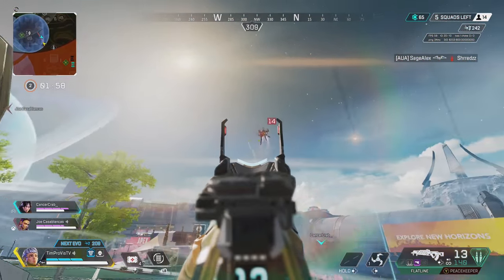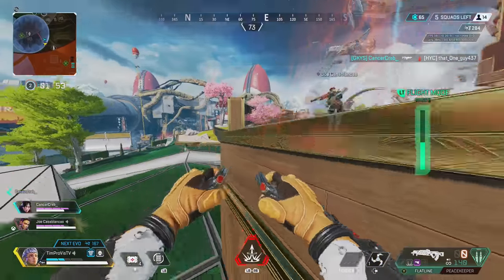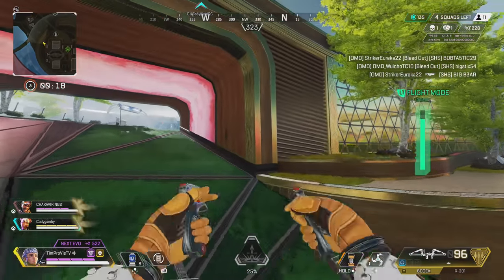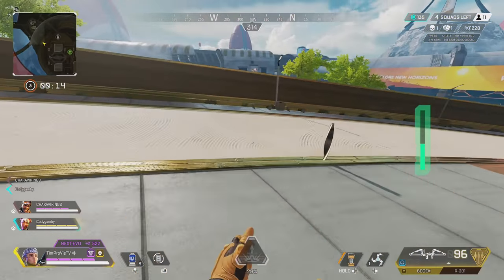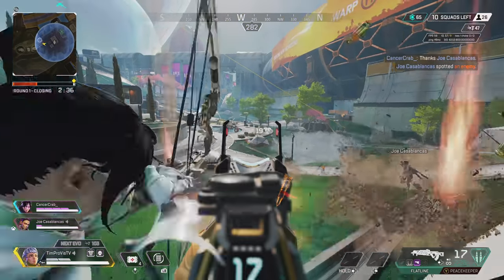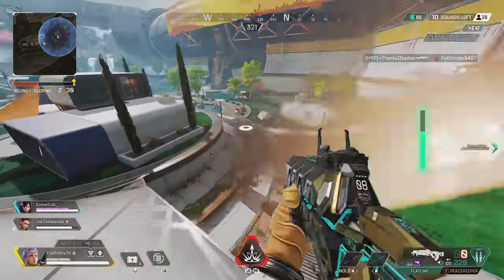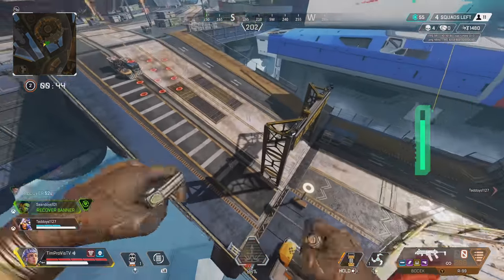Valkyrie as an overall legend makes the entire game on all maps more accessible, and it is really evident on Olympus where areas around places like Bonsai are completely more accessible. While this is great for Valkyrie, care should be taken as enemies will now be able to open up more areas on the map that were previously hardly used. Similar to a Horizon gravity lift, Valkyrie also has the ability to avoid damage from ground-based ultimates, abilities, or grenades, and maneuver in ways that never would have been possible with the majority of other legends.